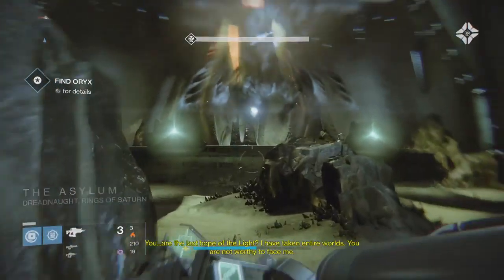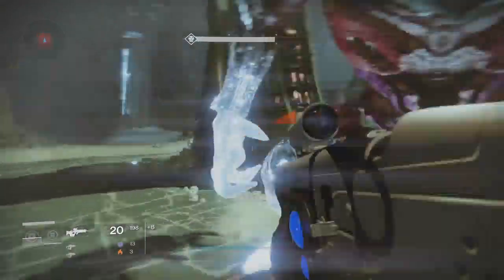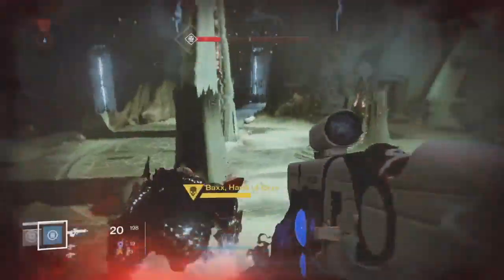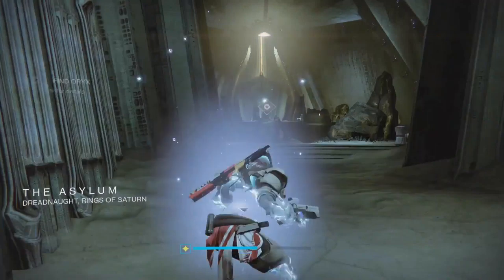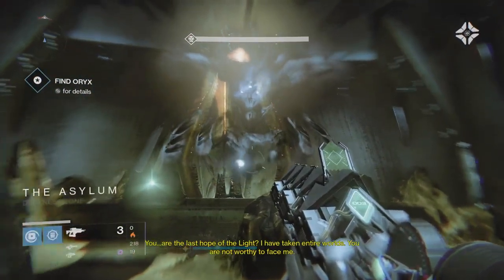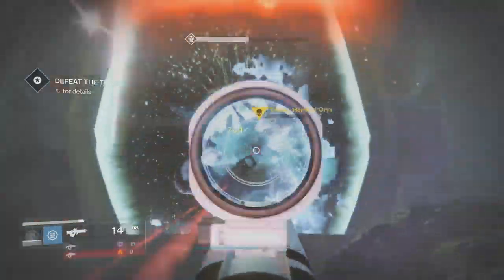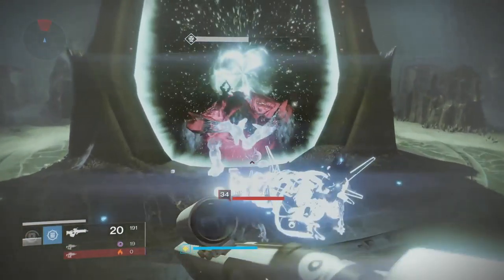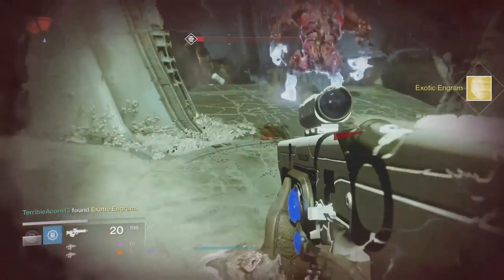The Cabal Ultra will spawn and what you want to do is quickly kill him, pop another Three of Coins, and let the Ogre and the Thrall kill you, then just keep rinsing and repeating. With Sleeper Simulant it's really quick — you can get the kill off super easy. Because the checkpoint doesn't happen until you've killed the second Ultra, there's always the chance to just die, reset back here, listen to Oryx spout off at you again, and kill him again.